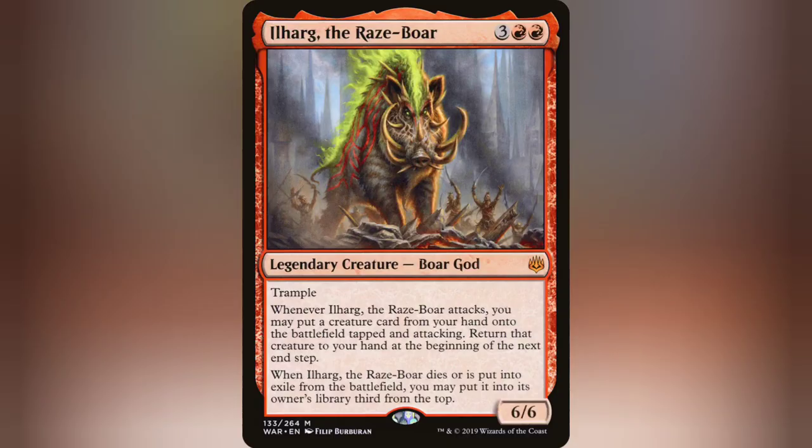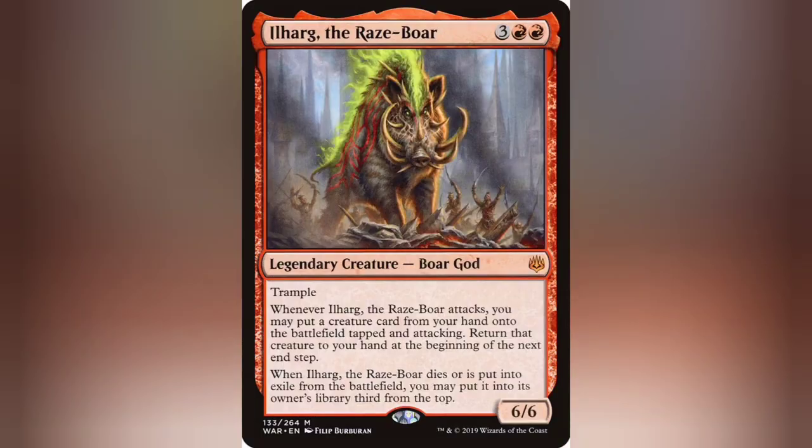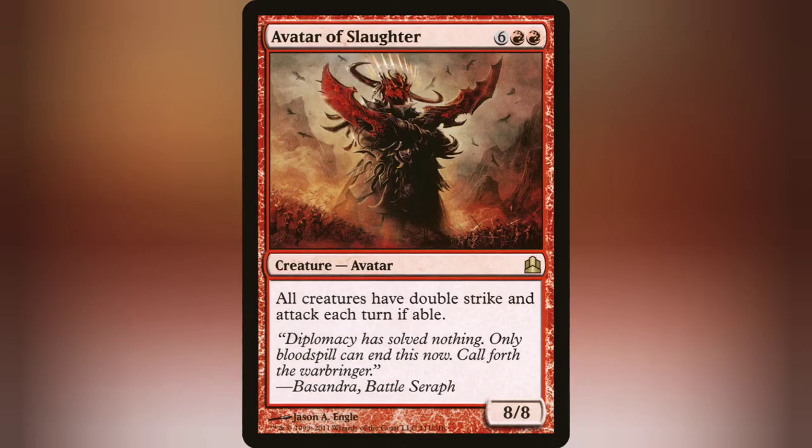Some other really notable cards that are fun to have out during combat are Angrath's Marauders and Avatar of Slaughter. Angrath's Marauders can get out of hand — if you're hitting a creature with Ilharg, that doubles the damage onto that creature, and then with the trample damage going over, that doubled damage gets doubled again, so it gets just stupid. Same with Avatar of Slaughter: if it stays on the battlefield all creatures have double strike and attack each turn. But if you're dropping it out with Ilharg, it's mainly your creatures benefiting, and with it bouncing back at end of turn, no one has to swing back at you — there's no real crack back on that.